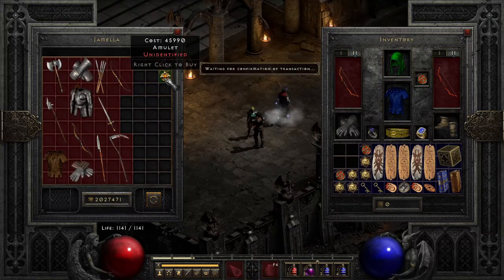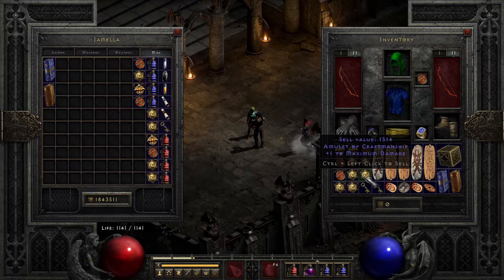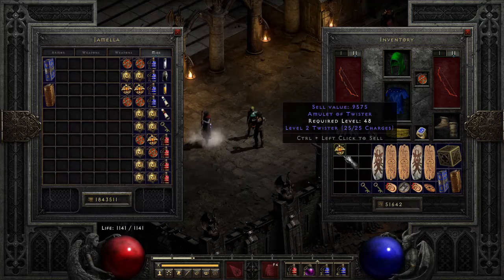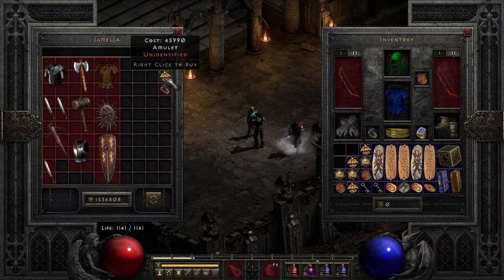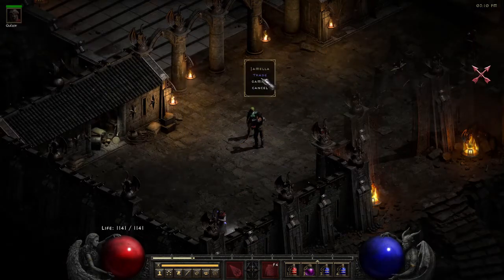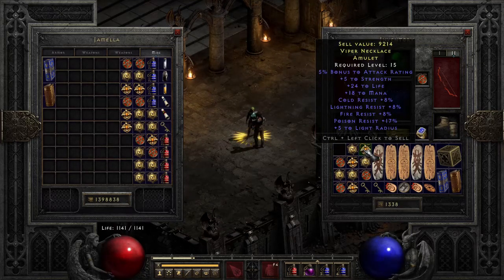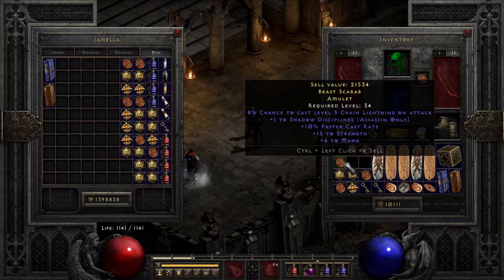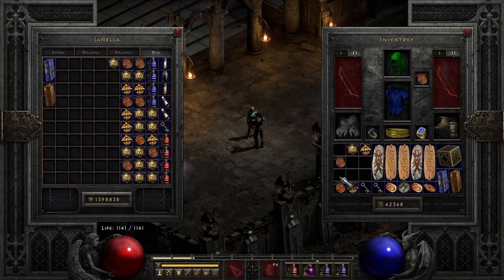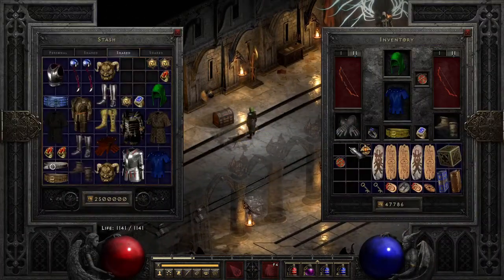Another batch — let's see what we get. Nothing much here: some class skills, mana steal, nothing really interesting. So another batch it is. We get a Pus Spitter killer with dex and mana — not bad. Shadow disciplines with faster cast and strength, but nobody wants shadow disciplines. Life and mana amulets with FCR — let's keep those, though stash space is limited.